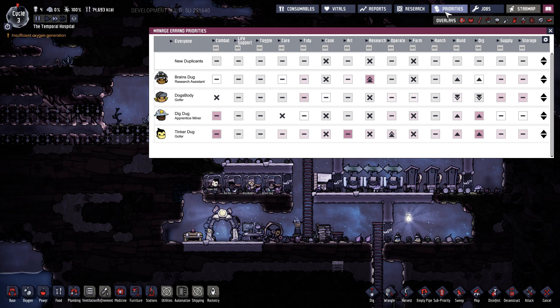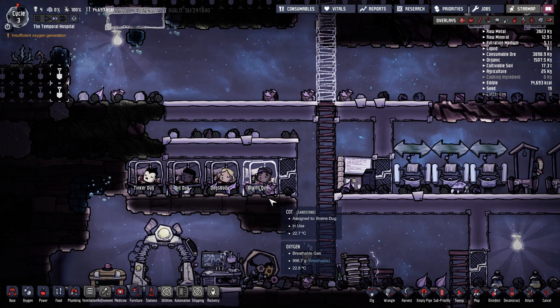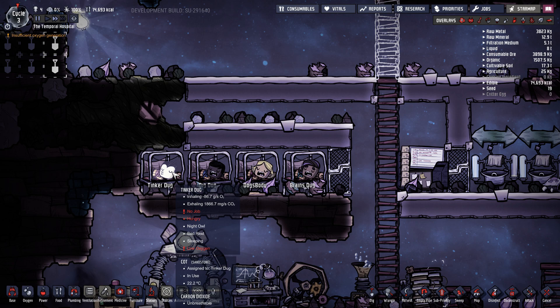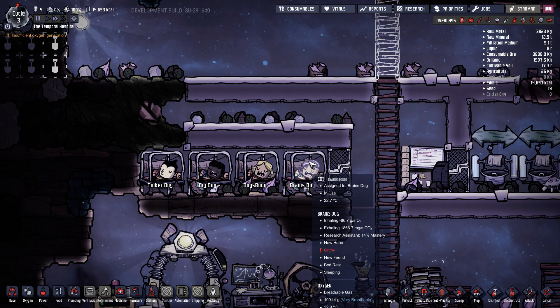We've got four duplicants. We've got Brains the researcher. Dog's Body, their job is to do all the jobs no one else wants to do — restock stuff, clean toilets, that kind of thing. Dig Dug, dedicated digger and construction. And Tinker Dug, his primary focus is to operate machines, secondary is digging and constructing.